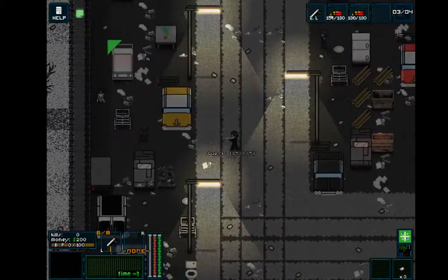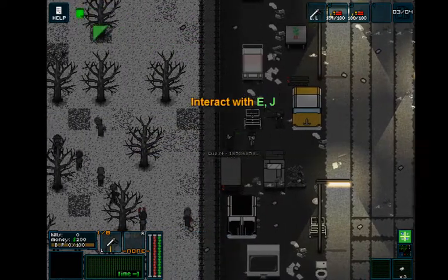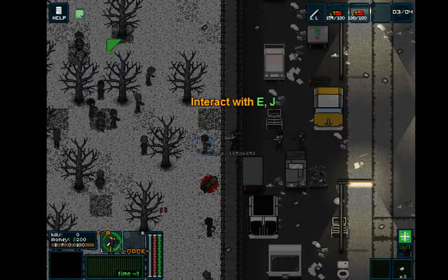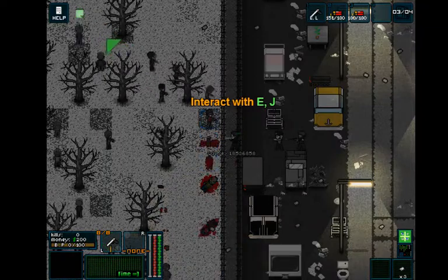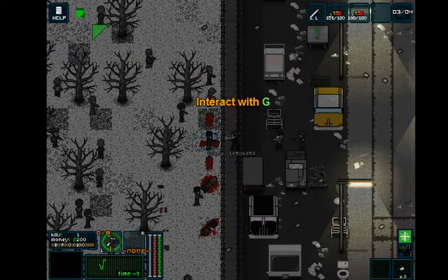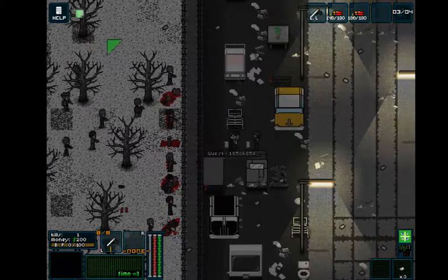Guessing these little guys over here are zombies? That's a pretty sweet shooting animation. No, those aren't zombies — those are guys on our team. So we shot him a couple times. Shooting some guys. It doesn't appear we're getting any money from it.